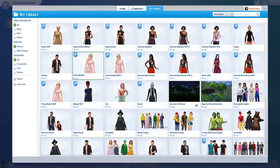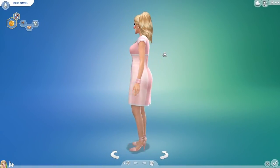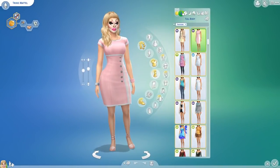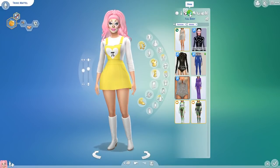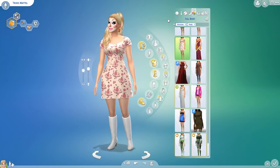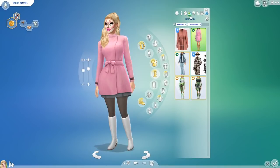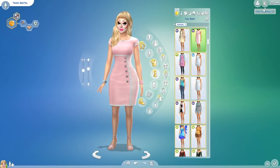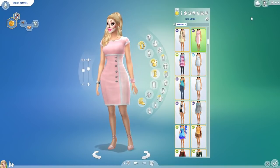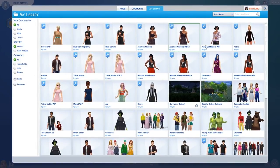Next up we've got Miss Trixie Mattel. Fan favorite Trixie Mattel is in the show. Here is her everyday look, her formal attire, her athletic wear, her sleepwear, party gear, swimwear, hot summer outfit, and her cold weather outfit. I will point out all of these were made by viewers — I did not make these from scratch. These were all viewer-submitted or things I found in the gallery that I altered myself using CC I found online and items that are in the game.